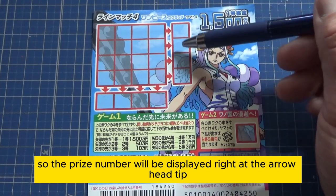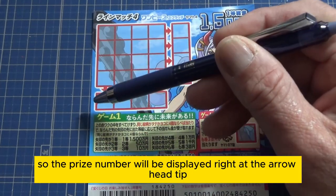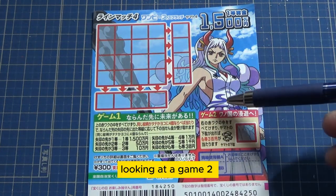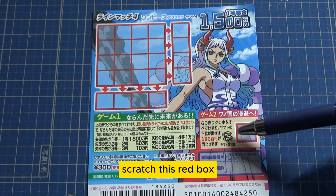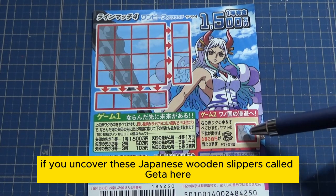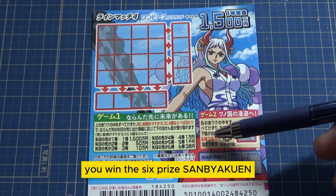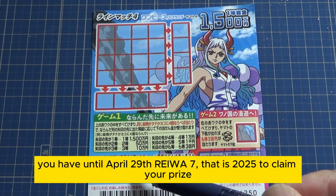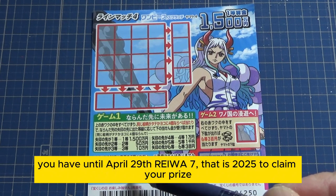The prize number will be displayed right at the arrowhead tip. Looking at Game 2 — scratch this red box. If you uncover these Japanese wooden slippers called Geta, you win the sixth prize, Sambyakuen. You have until April 29th, Reiwa 7 — that is 2025 — to claim your prize.